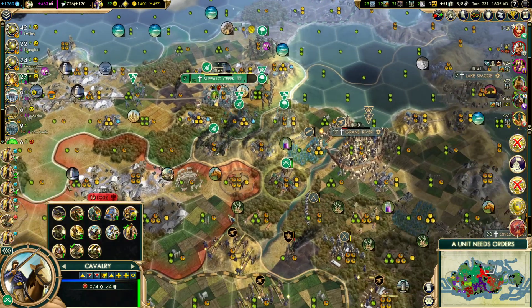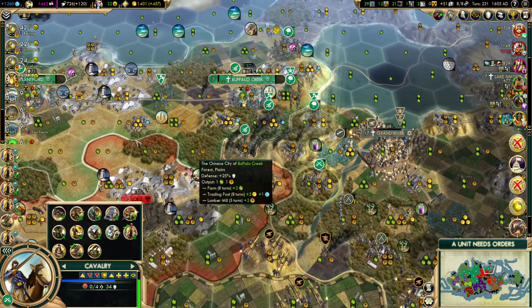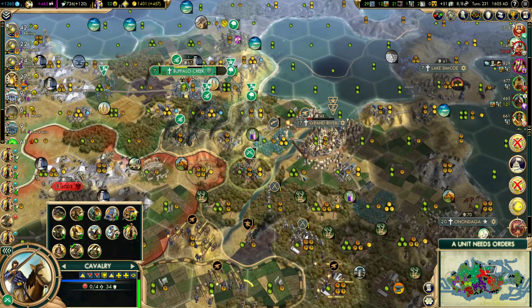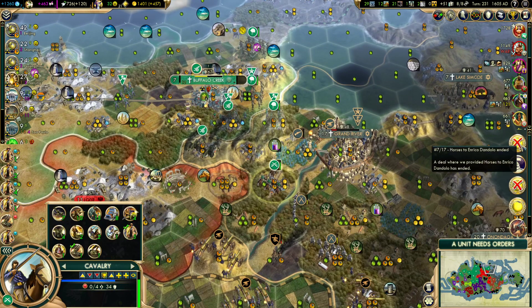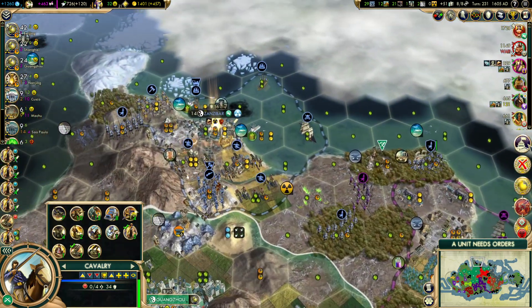These guys would only be able to be reached by plane — two, four, six, eight, nine, ten. Brantford can reach both of these guys, which is really good. Let's take a look at everything else going on. Salt and copper and some horses — lots of stuff there as well.